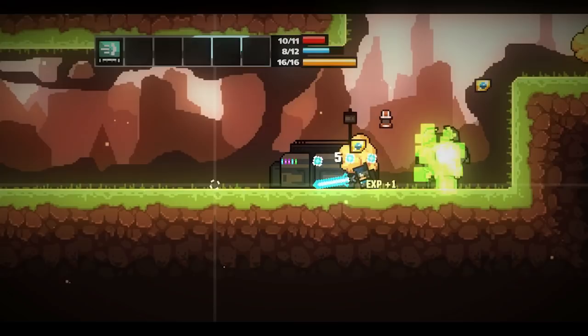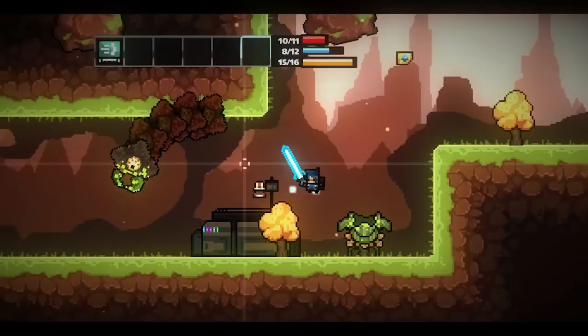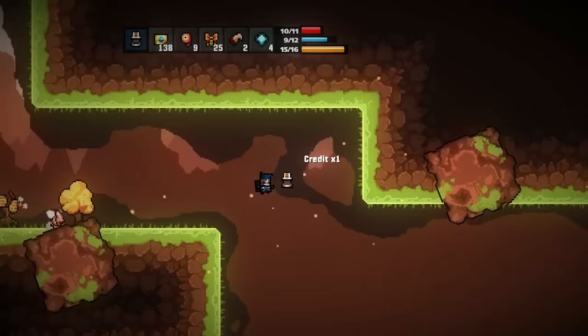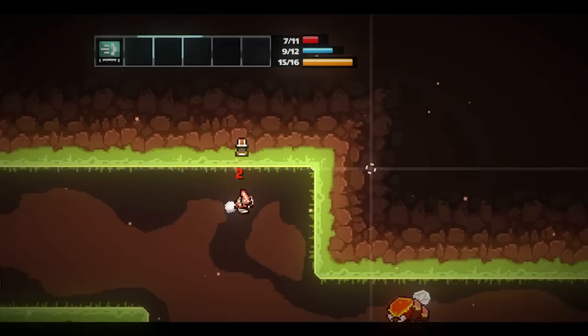At least this isn't the Terraria worm — that thing was always a pain in the butt. I'm definitely not prepared for fighting the boss, Oogarok. I was pressing 1 instead of Q. Oh, that hurt. Don't make too many more mistakes like that — that is how death very much happens.